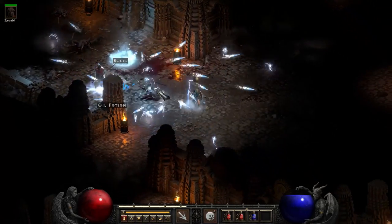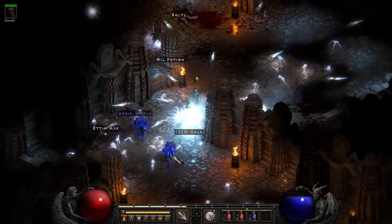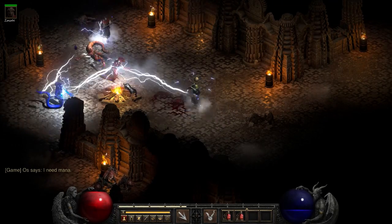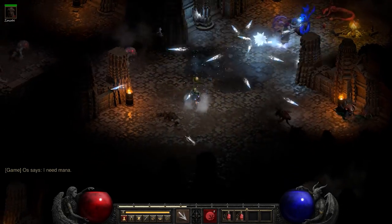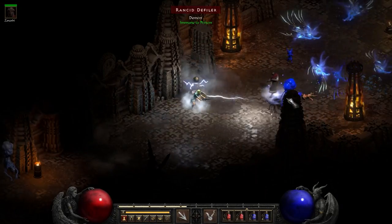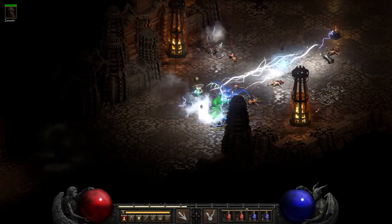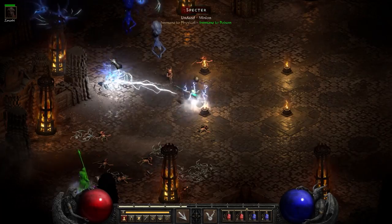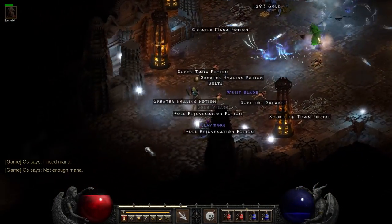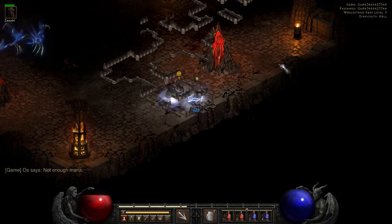Another good level 85 area for this character is the World Stone Keep. There's usually a lot of fairly squishy things in here. A lot of corners to hide behind, and because you have chain lightning — unless you have lightning immunes — you can hide behind corners and let your chain lightning do most of the heavy lifting. Here's a good example: ghosts and soul killers are things this character does really well at. Chain lightning just jumps around, takes out everything, and because they have such weak hit points it works really well. World Stone Keep — you kind of get what you get. Let's head down to the throne room and I'll show you how she does against Baal's minions.